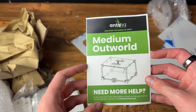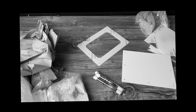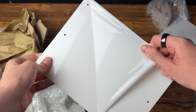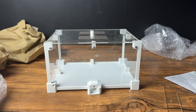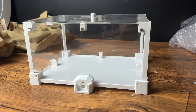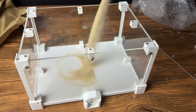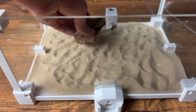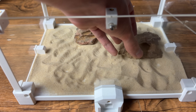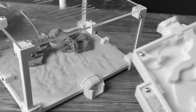Let's make the ants a new outworld. I skipped the building process as I didn't want to bore you, but we finally have a new outworld. This is where the ants will have their battles later on in the video and collect food and water. To decorate it I filled it with some sand — but not too much, as I didn't want them to think this is their nest and start digging. I then added some rocks to create enrichment and also added some wood to complete the look, and with that the outworld was pretty much complete.